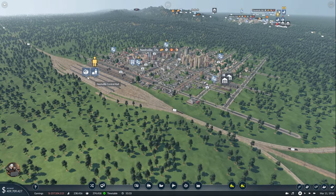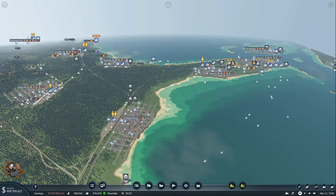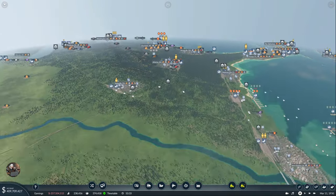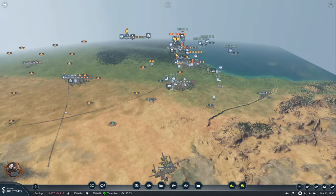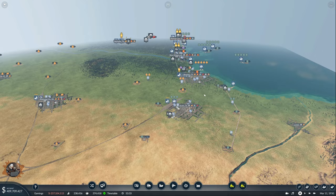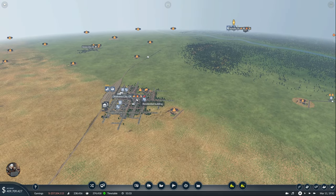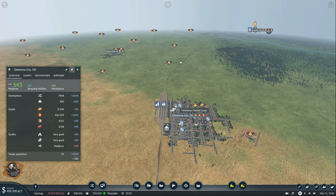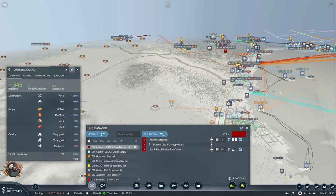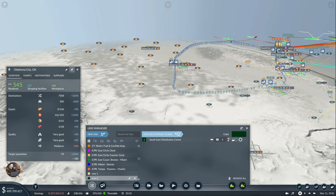I finished Nashville — it was the last city I did last episode. Now we are going to do Oklahoma and Austin first, and then we are going to handle everyone with ocean connections. Let's put Oklahoma over here like last time and create a connection from the Southeast distribution center to the cargo station in Oklahoma.